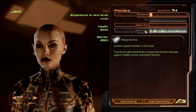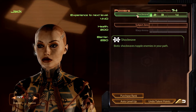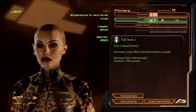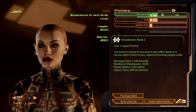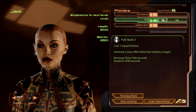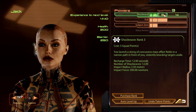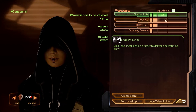Warp Ammo transforms biotic energy into heavier damage against health, armor, and biotic barriers. We can't use this now because she's not loyal. Shockwave's pretty neat - how about we take three of that? Pull is great - how about three of that? Subject Zero - we only took one rank. Two squad points. I want more pull. Which is better - health or weapon damage? I'm going to take greater Shockwave, rank three.